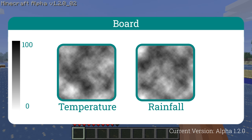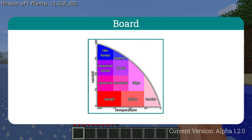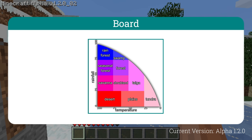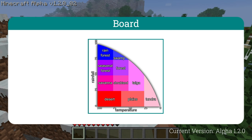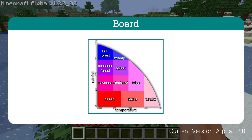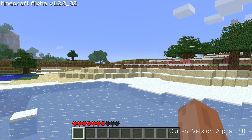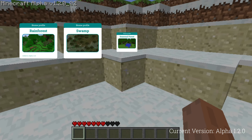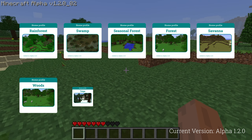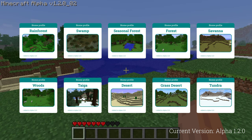These values would later be converted to a 0 to 100 value. From this, one is able to create a graph, where rainfall (humidity) is on the y-axis and temperature is on the x-axis. The Perlin noise values would then be placed on the graph, and we know what biomes to generate. The biomes added were: the rainforest, the swamp, the seasonal forest, the forest, the savannah, the woods, the taiga, the desert, the grass desert, and the tundra.